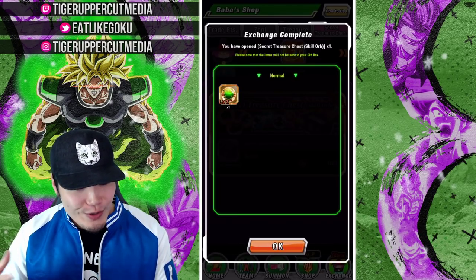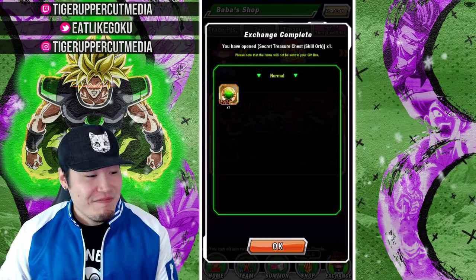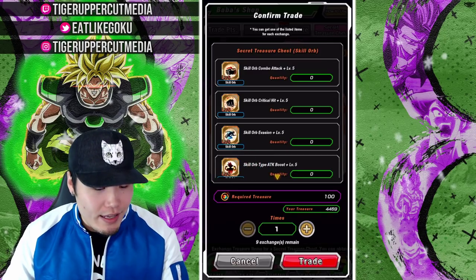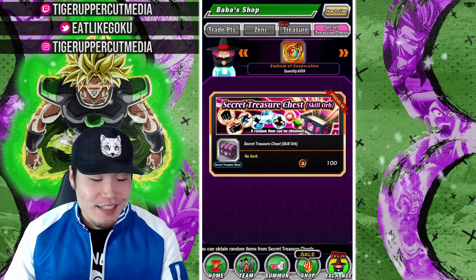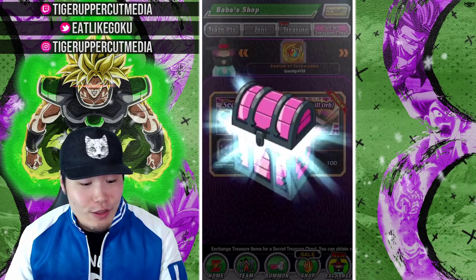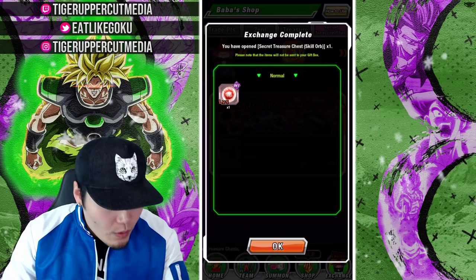I'm going to do a few singles first and see how that works out. It's not a great one, but it's a gold skill orb — level 2, the healing one. Not a bad start. Let's do a few more singles and then I'll do a 5-pull, and maybe a 10 for the last one. I'm going to take my time here because I actually really enjoy this — it's kind of like summoning, but we don't have to pay for it. Ooh — level 5 silver! It's the super attack one, which is actually not bad.